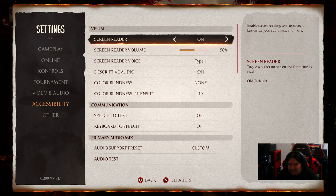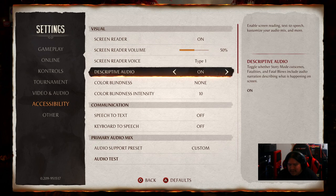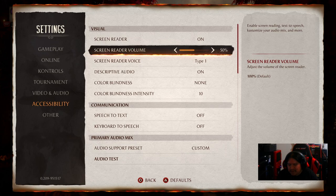The first thing I want to cover is the screen reader itself. There is an option — it's not a new toggle, it's always been there — called Descriptive Audio / Screen Reader Voice, and there is a Screen Reader Volume slider. That's not a new toggle, but it wasn't always working.